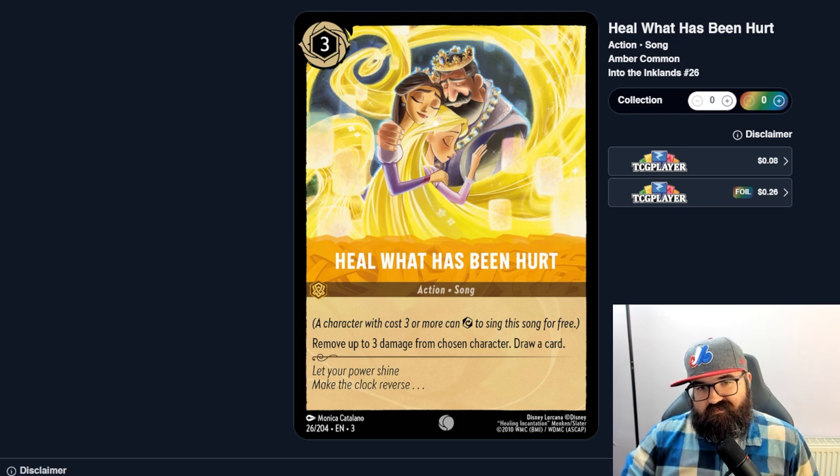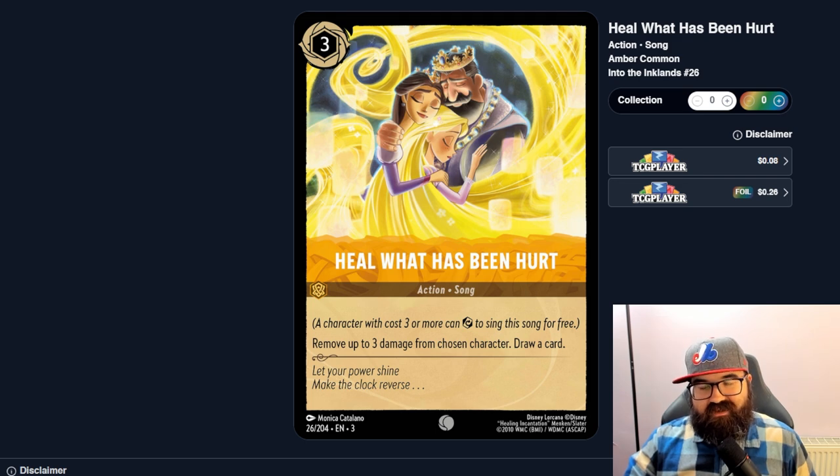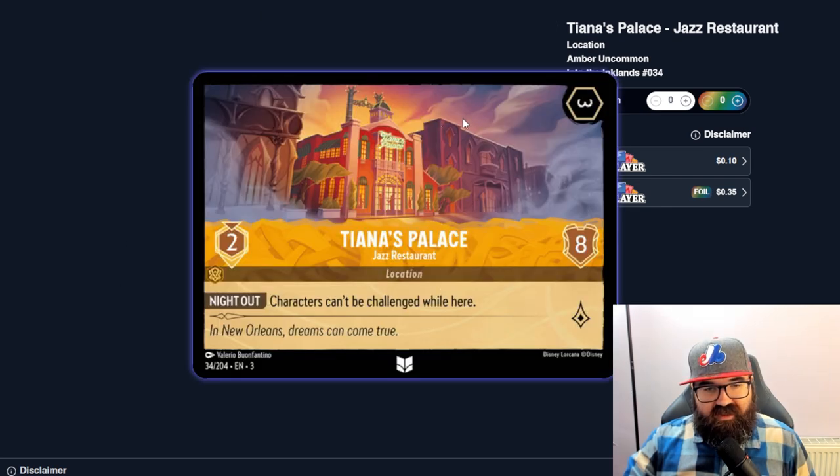What Has Been Hurt is a three-cost song — heal for three and draw a card. If heals are a good thing in Lorcana this seems decent because you draw a card too and can sing it. But if heals aren't worth it, this probably doesn't see much play. There's another location — a three-cost uninkable where characters can't be challenged while here. It's almost like a Bodyguard card that gives bonus lore and protects your key characters.